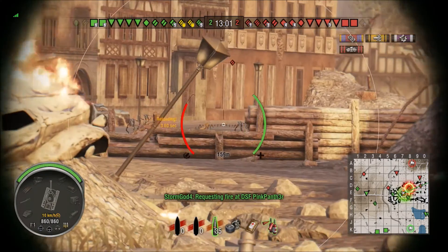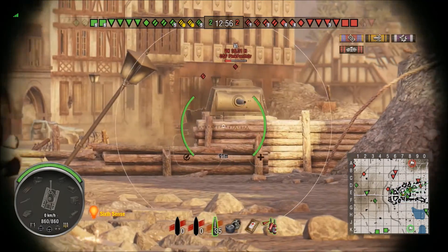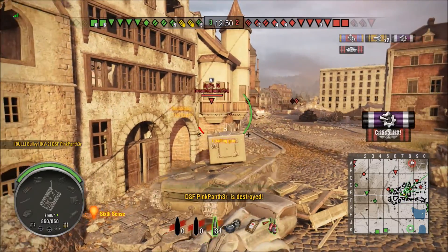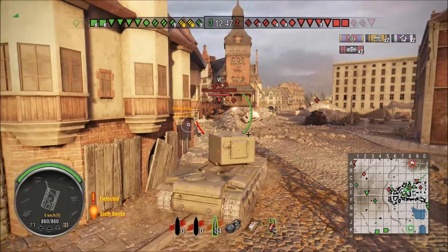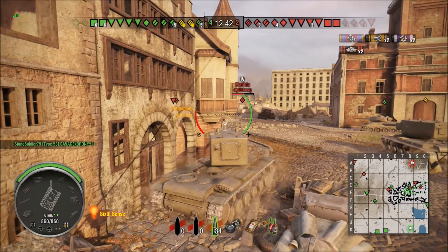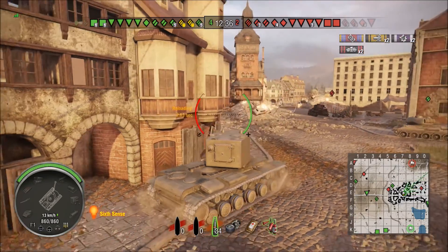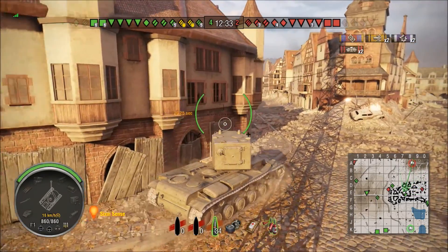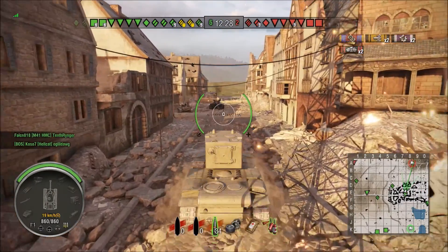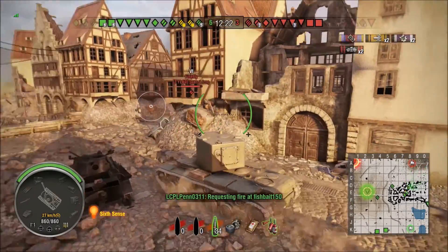We've got a few guys down here towards our right flank. We're just posting up here, getting ready to put some fire on them, trying to repel their attack. We're being very cautious because, like I said earlier, this tank has good armor — you just never want to plan on it bouncing anything. People can penetrate the turret on this thing like nobody's business. You need to go out, do your derping, and immediately pull back into cover.